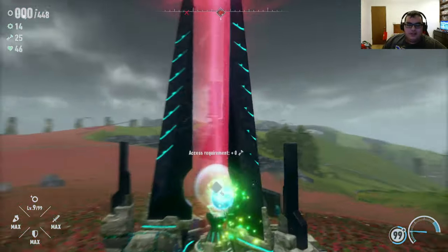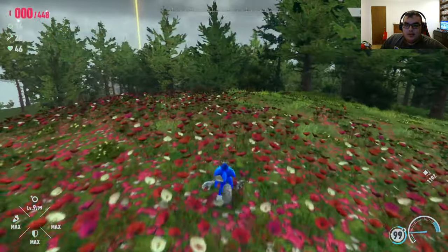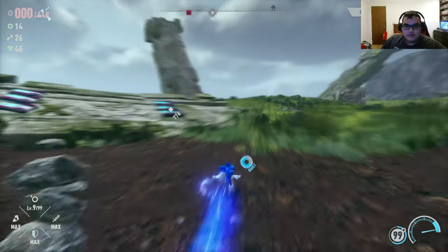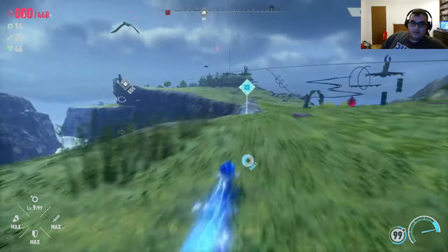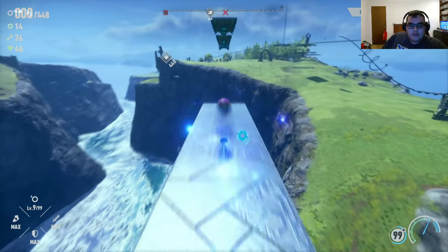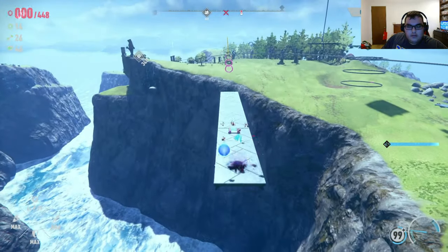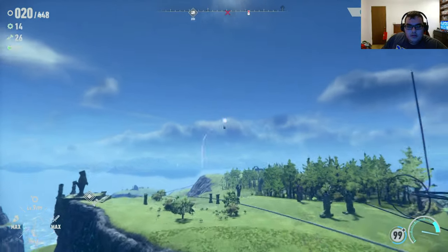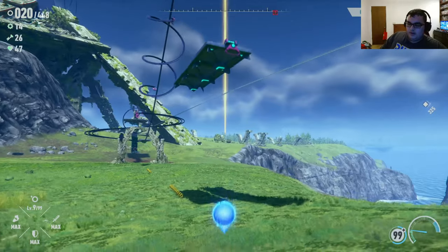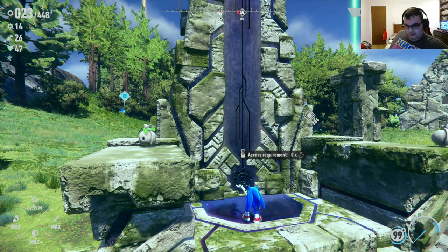Oh look, another Vault Key! Collect Sage's Memory Tokens. I feel like I might need 50 — or not. Okay, let's see if I can get some more of those elusive memory tokens. Could this be the first of the cyberspace stages on this island? I don't know. This is 4-2!